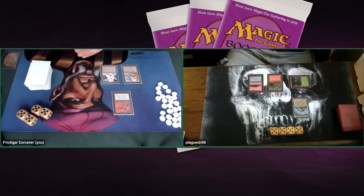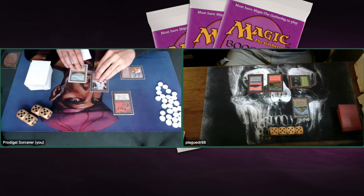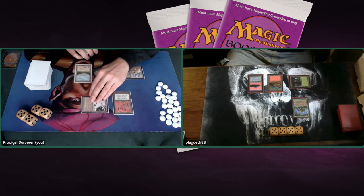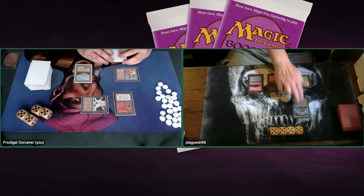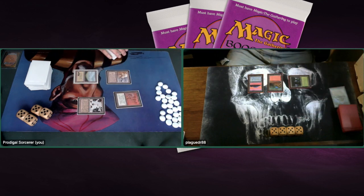I'm playing a Plains. What I can do now is animate my Mishra's Factory into a 2/2, and when he blocks I can use my Candelabra to untap it and pump it to 3/3, killing the Ghazban Ogre. This is some broken stuff — I can already hear the comments going crazy about this. We are playing with Modern Rules, and I agree this is kind of funky, but I do love the way Candelabra of Tawnos can be used with the Factories.